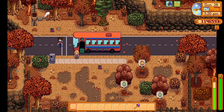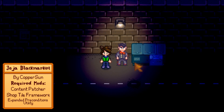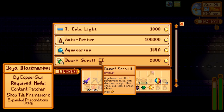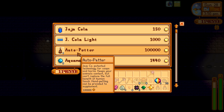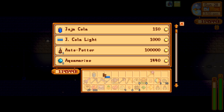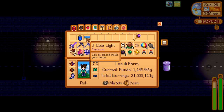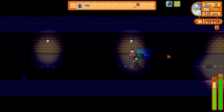Have you ever regretted shutting down the Joja store? Maybe you wanted to get the exclusive animal petter. Well, in the tunnel there's a visitor — this is the Joja Black Market by Coppersun. Every day they'll come here and sell a few different items, including the exclusive auto petter you only get on the Joja path, or as a rare drop in Skull Cavern chests. You can also buy Joja Cola and Joja Cola Light, which you miss out on permanently if you don't take the Joja path. There are also sister mods that add enhanced crops and trees, but that's a little too powerful for my tastes.